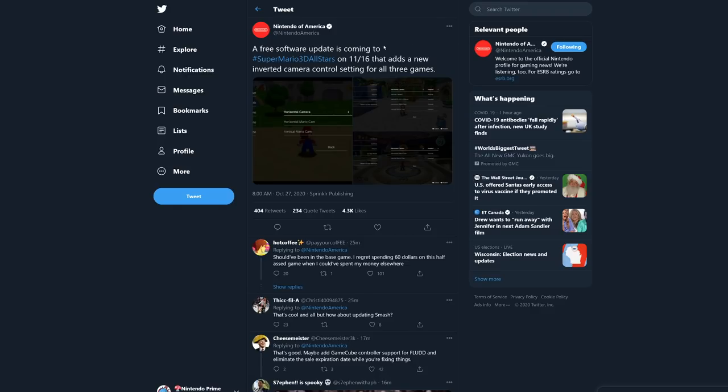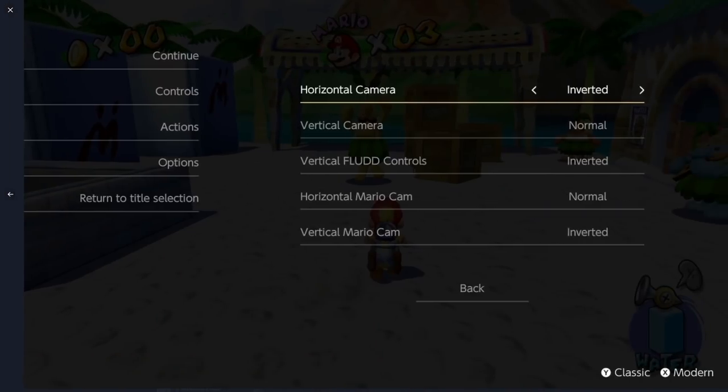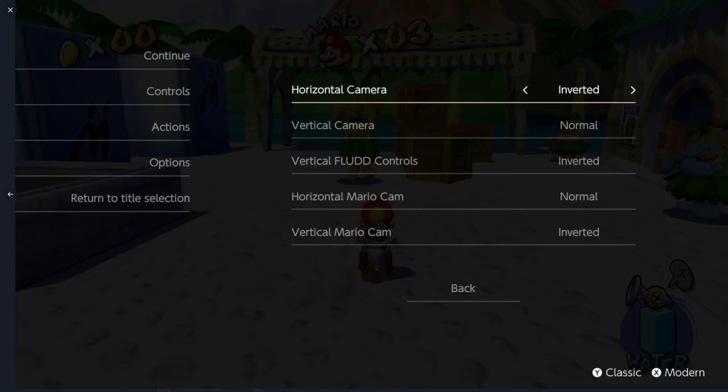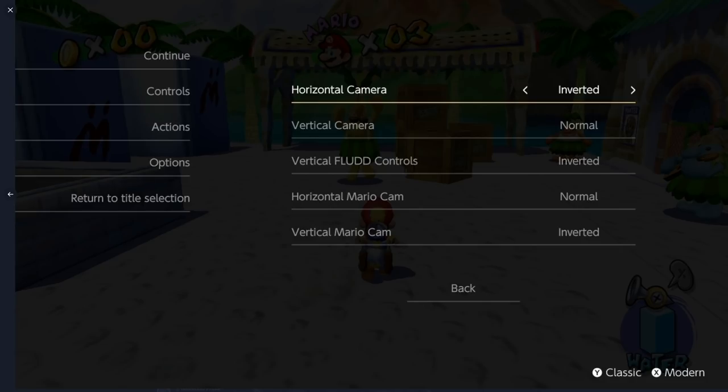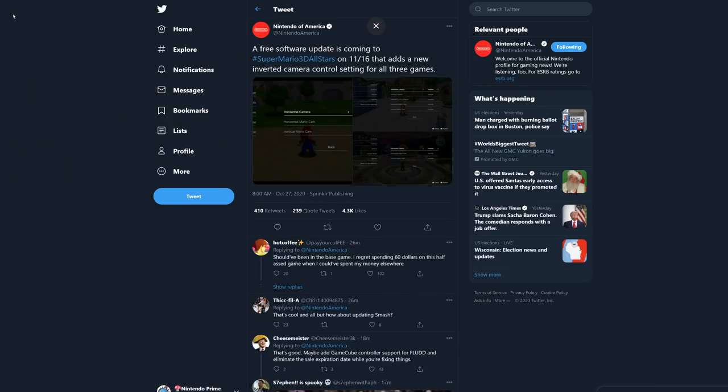Before I get into it, let's talk about what has actually changed. Looking at Nintendo of America's Twitter, this free software update coming November 16th adds a new inverted camera control setting for all three games. In Mario 64, you can change horizontal and vertical camera settings. In Mario Sunshine, there are a few extra controls because of FLUDD being involved, and Super Mario Galaxy has similar additions.